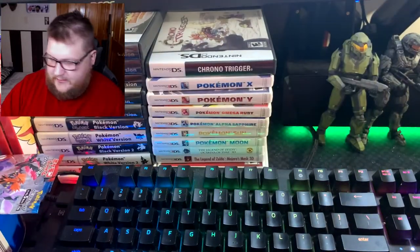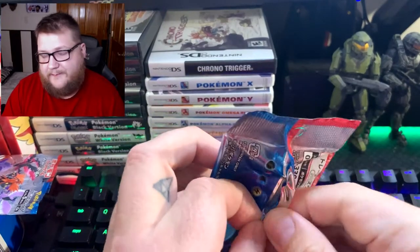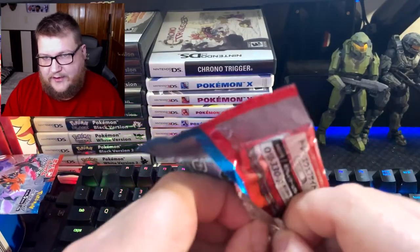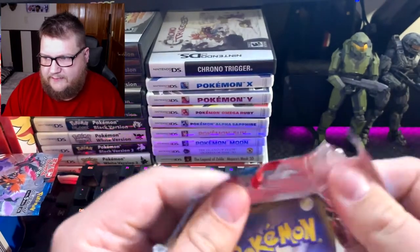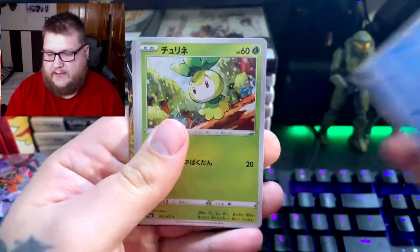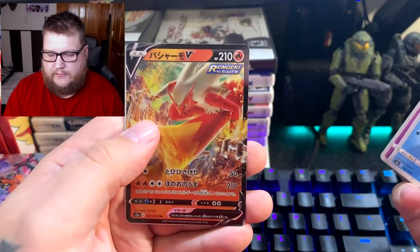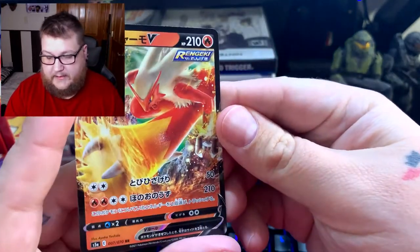Still nothing good. I hope you guys get some codes tomorrow — I know they go fast. My fiancée recommended maybe reading the codes out to you guys, and if that's something you want me to try, we could do that. Looks like we got something in the back already — we got a Blaziken V! Let's take a look at that. I hope we get the VMAX.